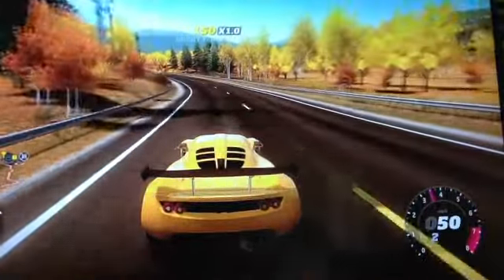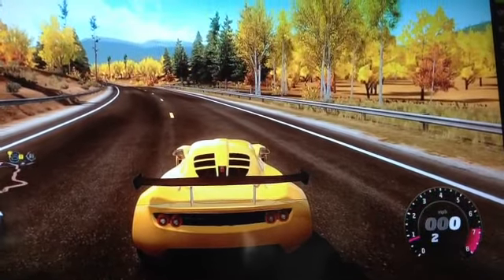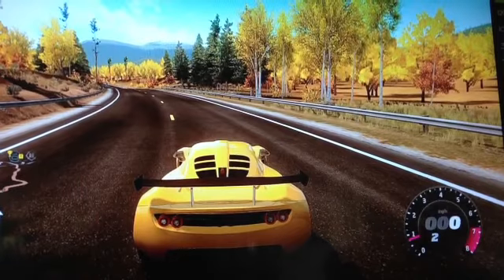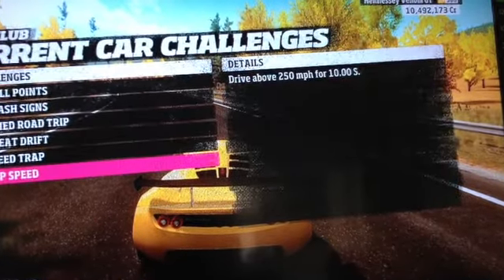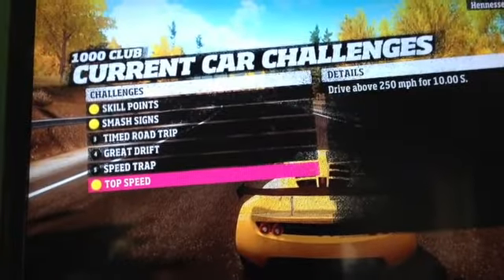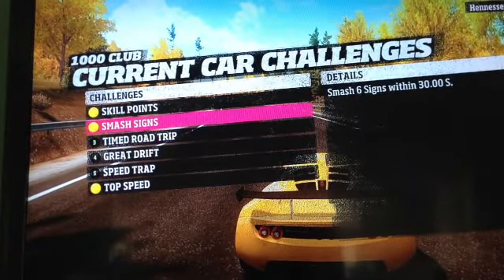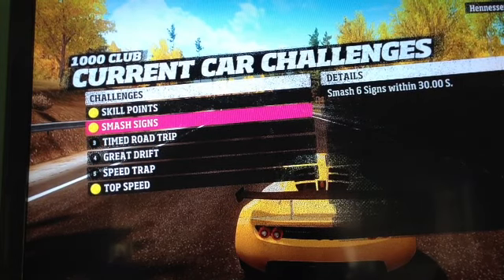What I just did there — you might be wondering what it was. It's a new update from Forza. It's pretty cool. It's the 1,000 current car challenges — the 1,000 Club. What I just did there was that one: smash signs. I had to smash six signs within 30 seconds. I'll go in more depth.